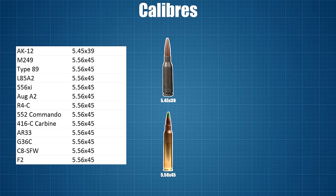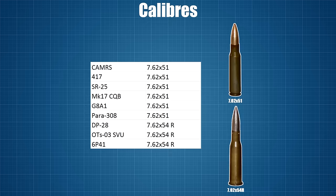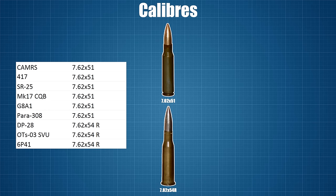Next up we have the small rifle bullets. The only gun using the 5.45x39mm round is the AK-12. All other weapons use the more common 5.56x45mm round, including the M249 machine gun and a whole bunch of assault rifles: the Type 89, L85, 556XI, AUG A2, R4C, 552 Commando, 416 Carbine, AR-33, G36, C8, and the F2.